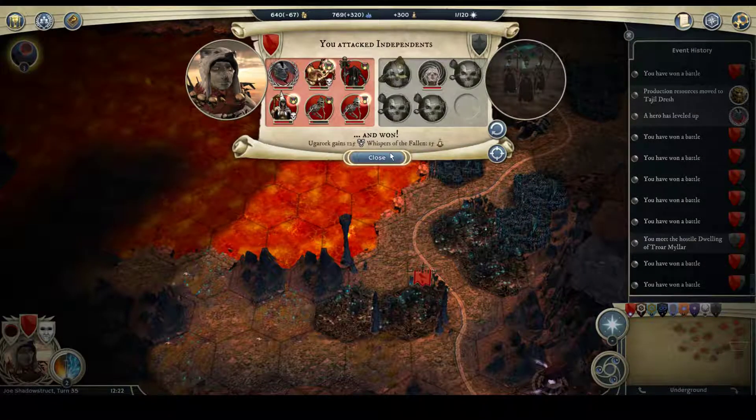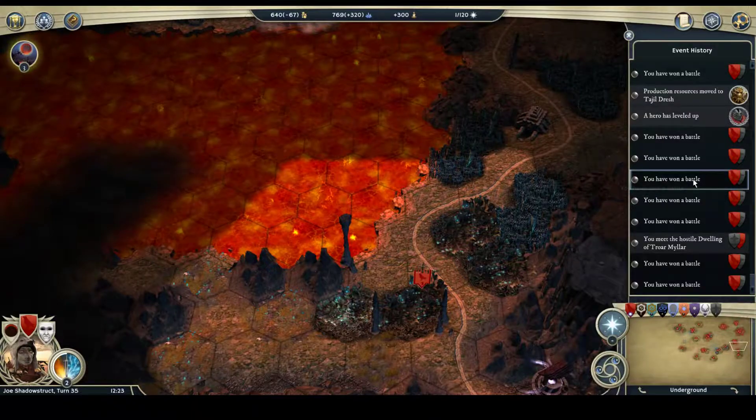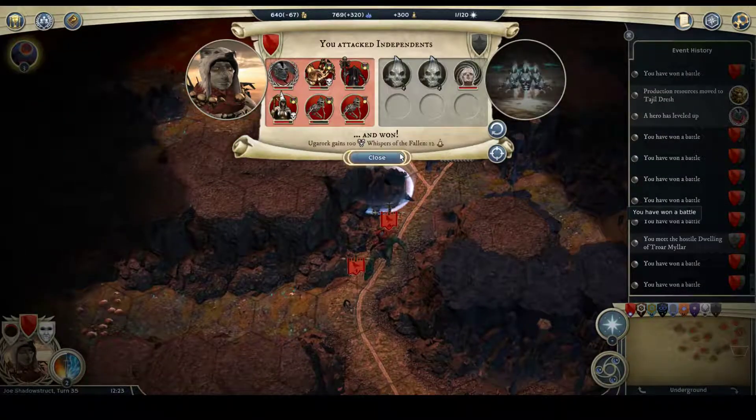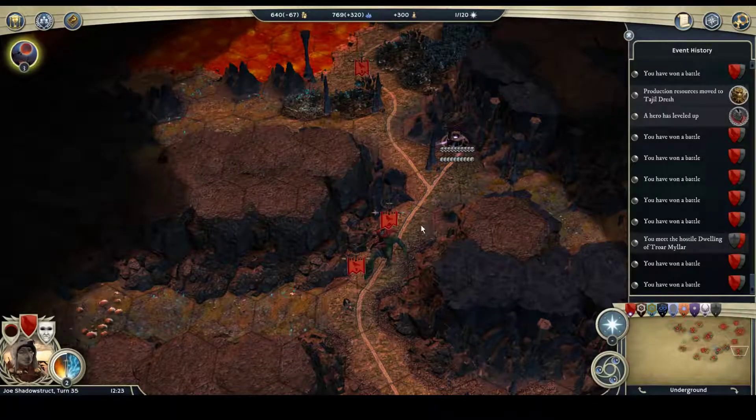This ragtag army down here is just taking out low-key stuff — easy battles — and raising cadavers whenever the opportunity presents itself so I can send them around to explore.